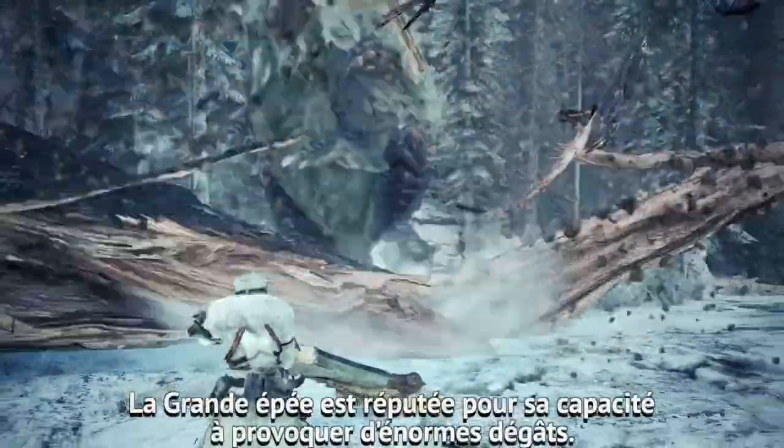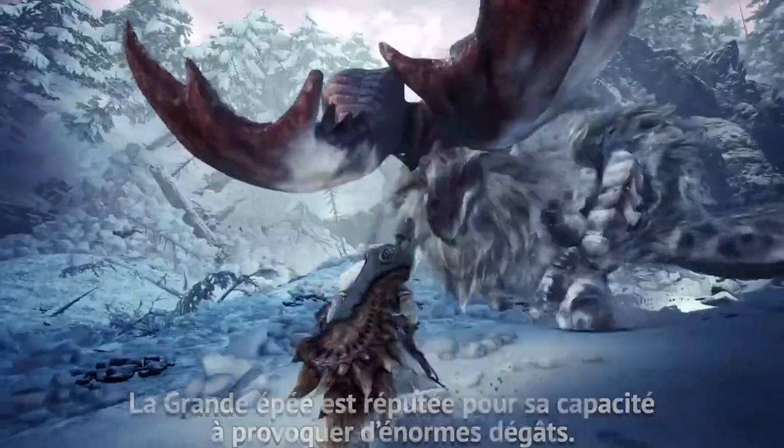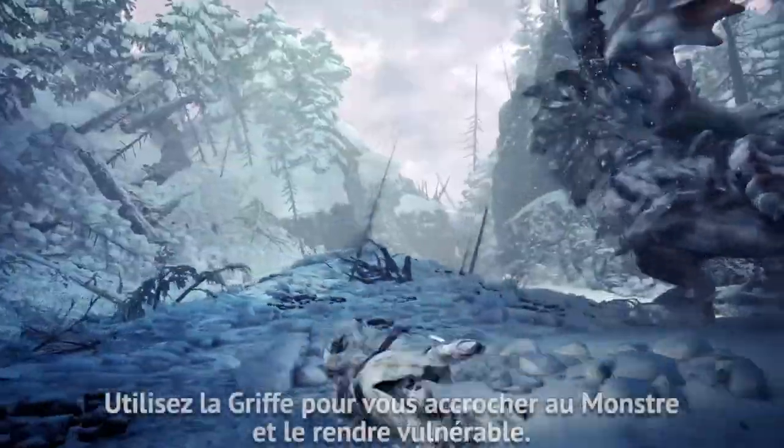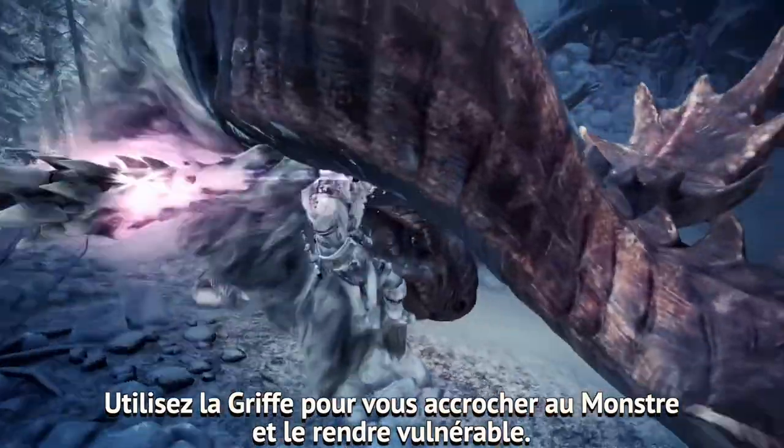The greatsword is renowned for its ability to deliver devastating damage. Use the clutch claw to grab onto the monster and soften up its hide.